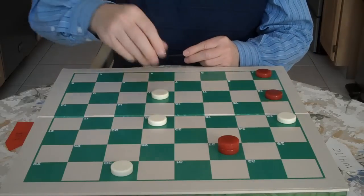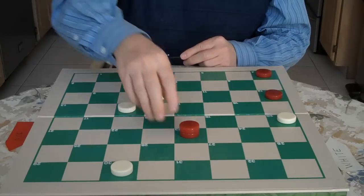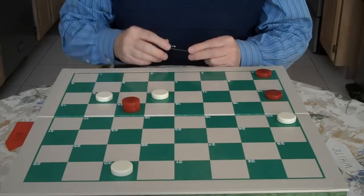You go here. He attacks your checker on 18. You go here, he goes here, you go here, and he forks you. He's going to win his checker back.